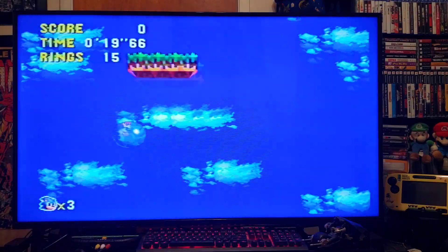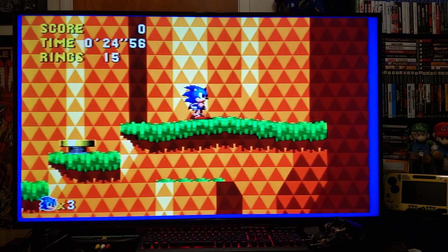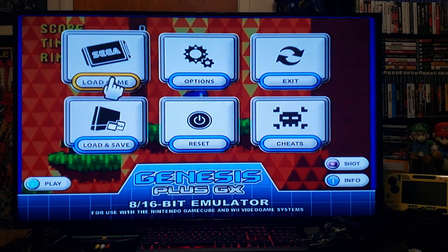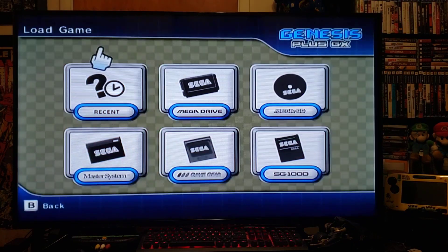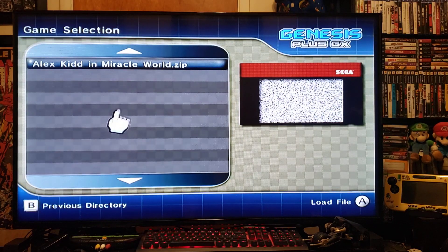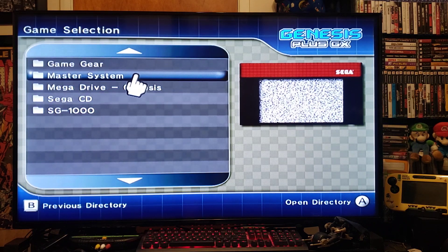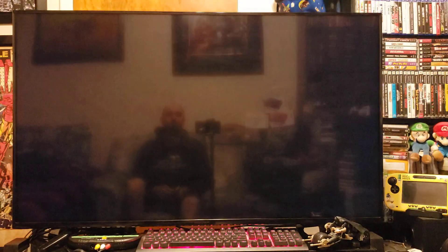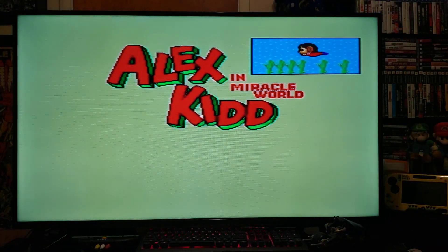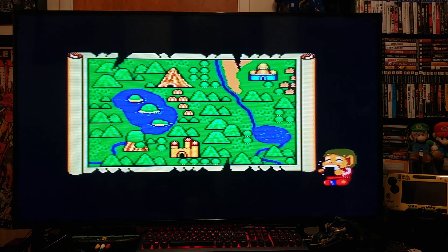Same thing to get out of here - when you want to pick a new game, just hit Home. It takes you back to this menu. Now we'll load up a Master System game. Press B to go back, find your Master System folder, and select Alex Kidd in Miracle World, press A - starts right up.